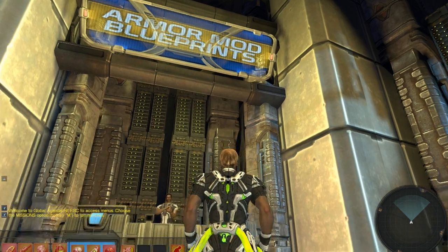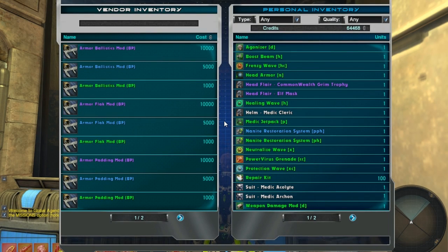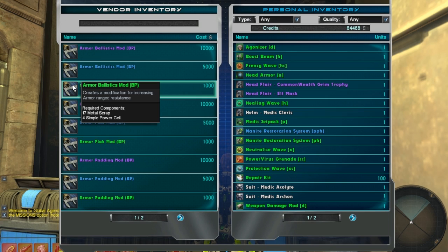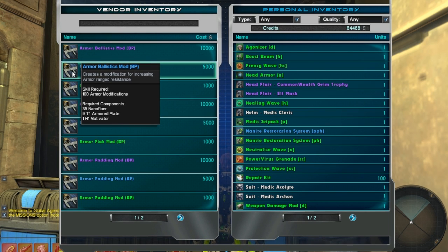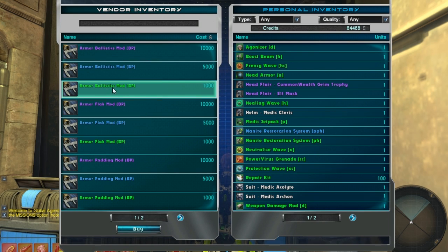Now that we've discussed most of the crafting basics, let's take a look at how it all comes together. Inside the Prototyping Center, I'm picking up a few Armor Mod blueprints so that I can increase my survivability. There are three quality types for blueprints represented with different colors. If you're just getting started with crafting, pay close attention to the tooltips for blueprints — they provide important information about what the blueprints will do as well as the crafting level required to use them. In Global Agenda, crafting blueprints do not expire when they're used, so it's not a bad idea to collect all the ones you want as you generate the credits to purchase them.